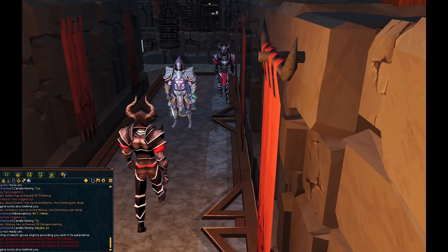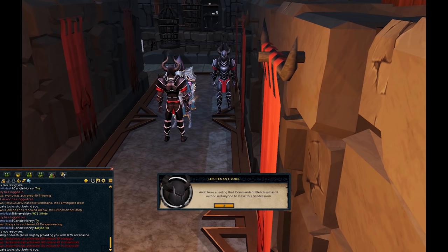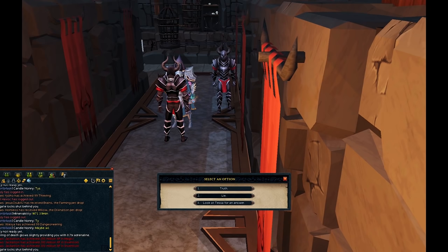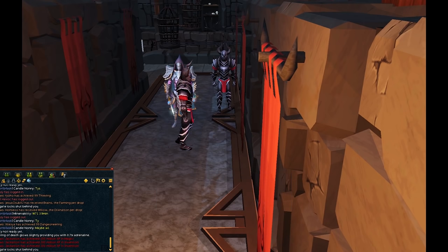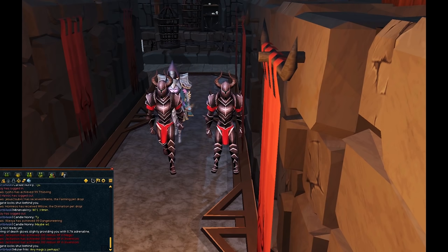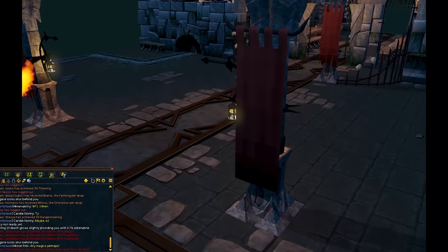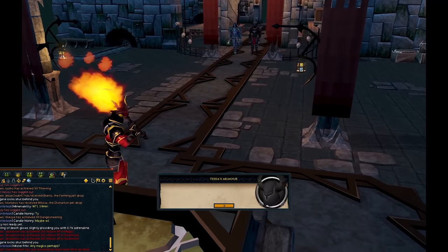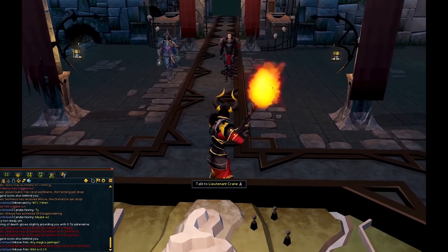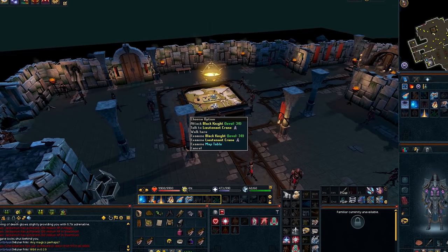Wait for the cutscene to finish. Hold down spacebar, then select option two. When that's done, talk to Lieutenant Crane.